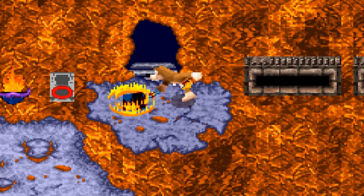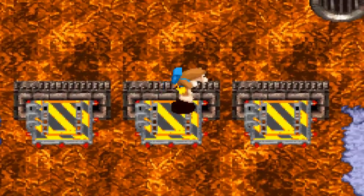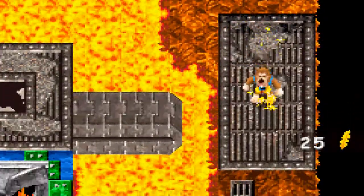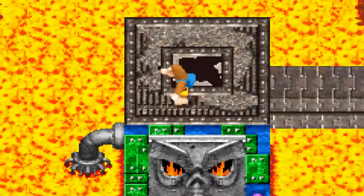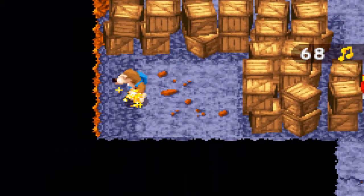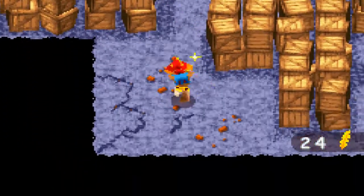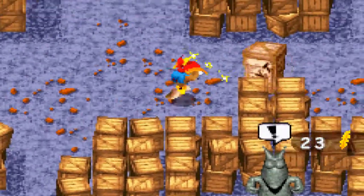I wonder if Kazooie feels pain when I smack the ground with the backpack. It probably hurts. Anyways, we want to go over here because we opened this up earlier. Not sure what's inside there — it looks spooky. It's like a storage area. Some boomboxes — watch out for those things.